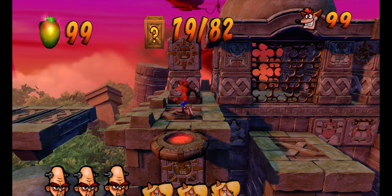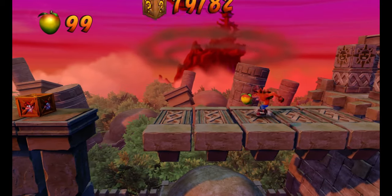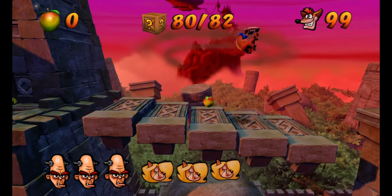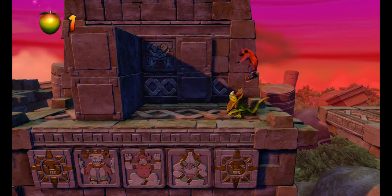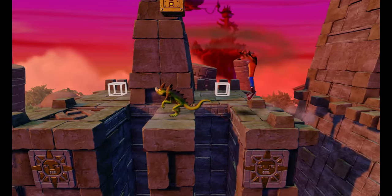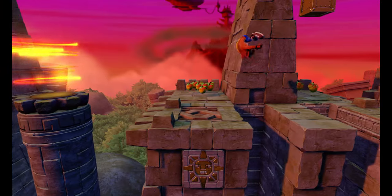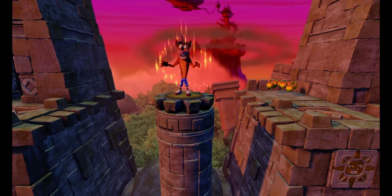That should bring us to 79, so we only have three more boxes to get — we're almost there. Be really careful with those platforms; you want to try to stay in the middle. Now this lizard here can be trouble, so we're going to try to get him out of the way pretty quickly, but we need the next one. Walk and let him hop, then try to hop on him. And now you get those two boxes automatically. The gem will appear right here, and you're good to go to beat the level. And that is how you do the Lost City.